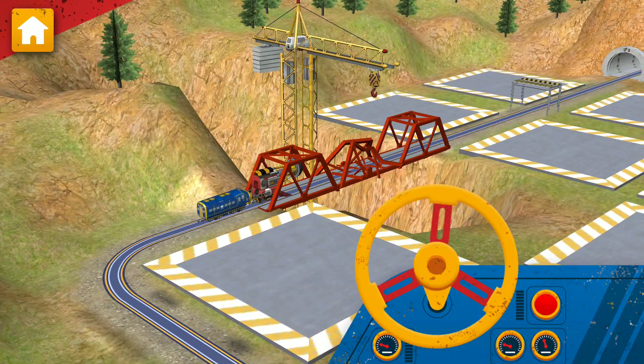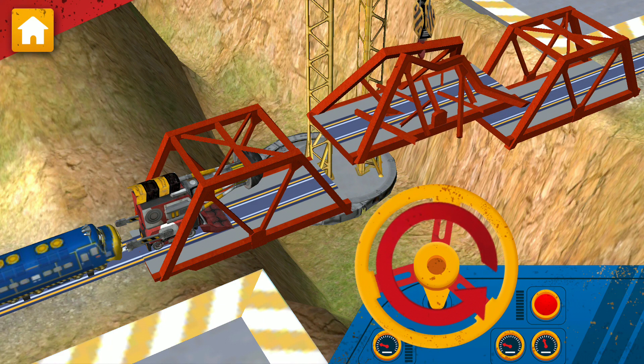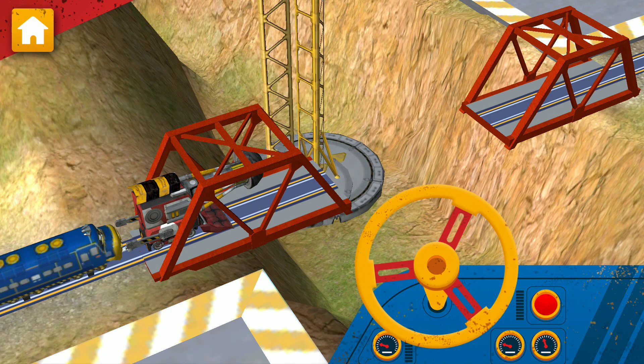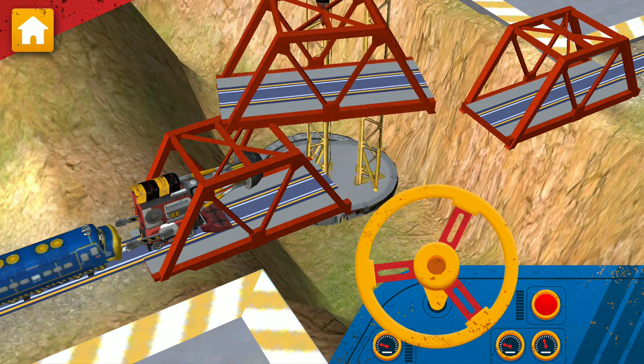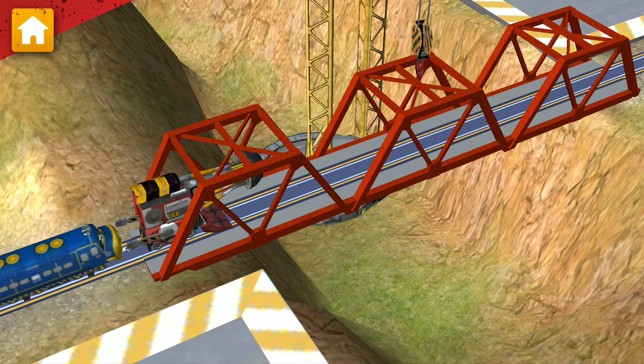Chuggerneers need your help. Use the Mega Chug Crane to fix the bridge. Solid work, Chuggerneer! Now spin the wheel again to lower the new piece and fix this bridge.